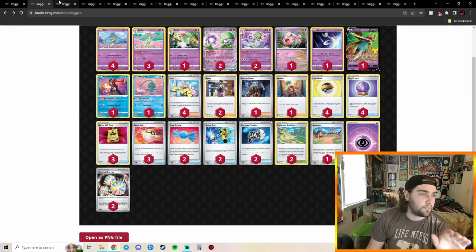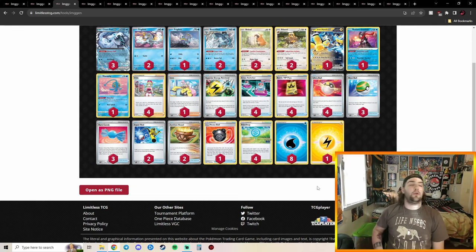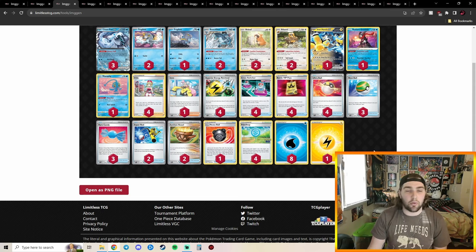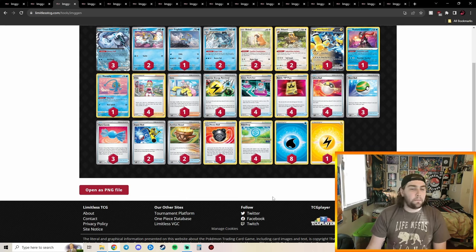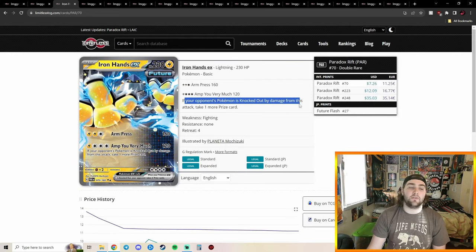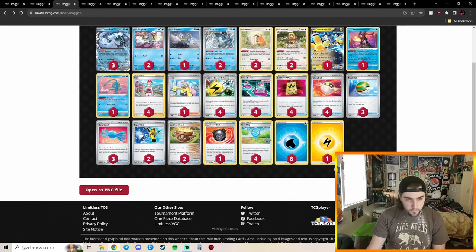In 14th place we have Chien-Pao Iron Hands. This was a huge community choice going into LAIC — everybody was trying to play it, me included. This is probably close to the optimal 60. The one Electric Energy is a little greedy because you can never attack with Arm Press; we're only ever attacking with Amp You Very Much, which lets you take one more Prize card if your opponent's Pokémon is knocked out by damage.